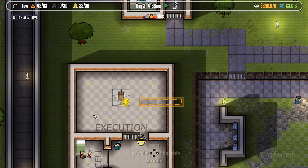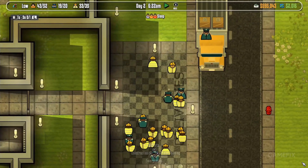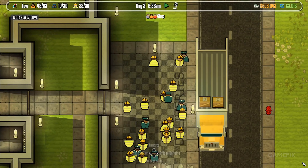Even if you build the perfect prison, your inmates won't be happy to be behind bars. Expect full-scale riots, fights, or even fire. You can also switch places and become an inmate yourself, with the goal to escape a supermax prison.